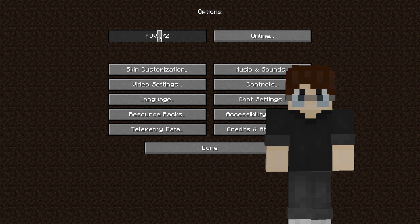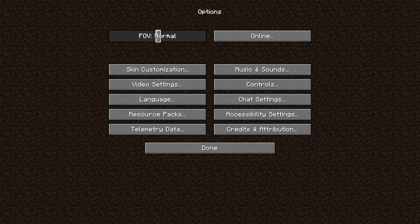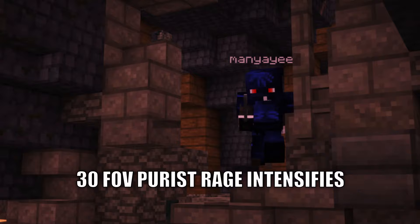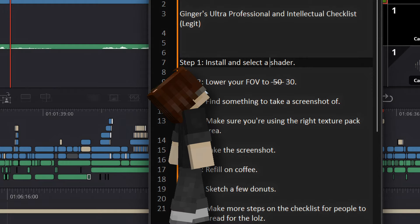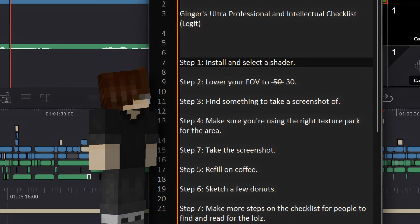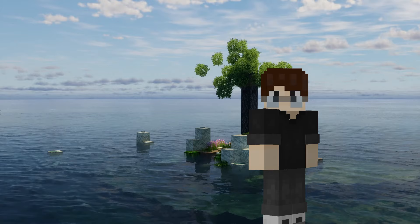Now that we have found something worth taking a screenshot of, let's go ahead and lower our FOV to help get the composition right. 30 FOV and lower is generally a good field of view to use, but I've seen instances where you can go as high as 50. Checklist time: we have our shaders — check. FOV is lowered — check. We have something to screenshot — check. Make sure you're using the right texture pack for the area.